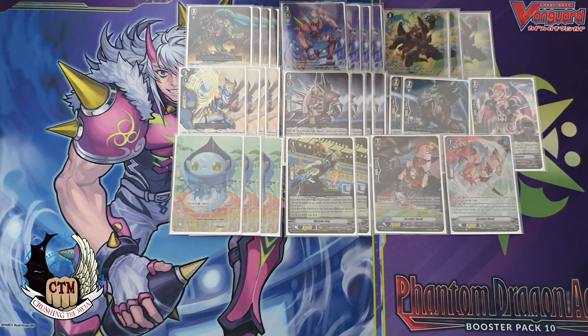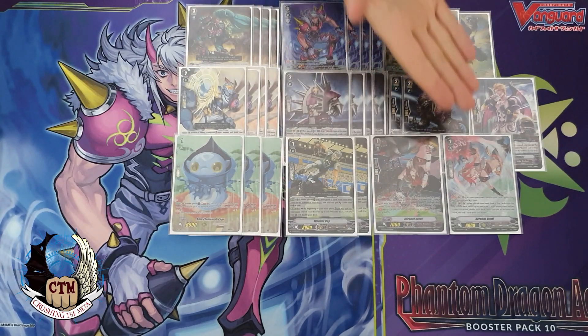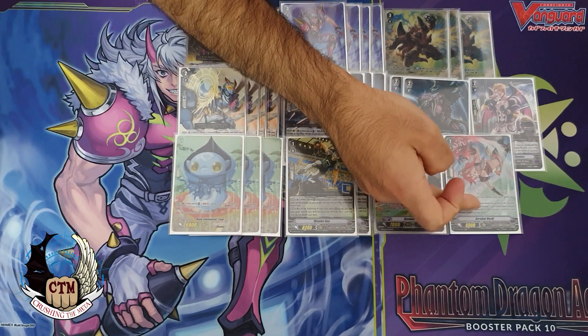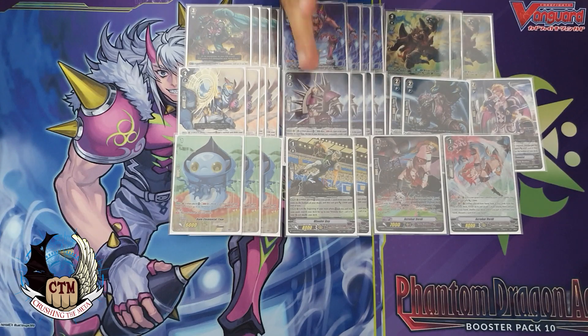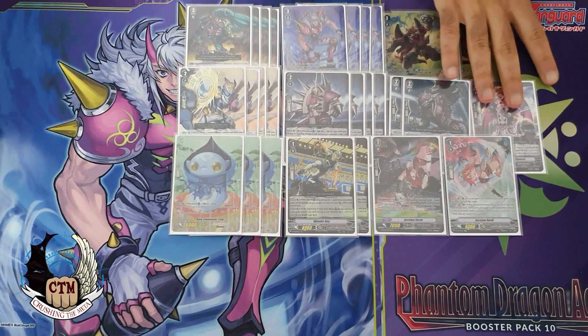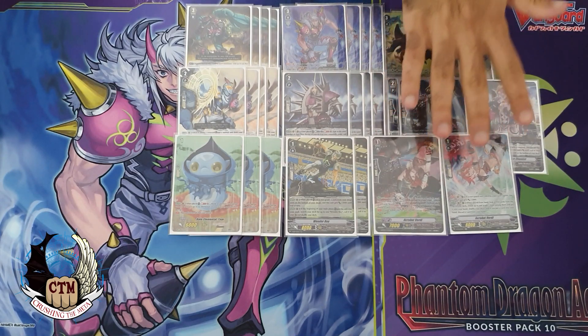The V-era Acrobat Verde is a great ride target and can be called as a rear guard. She gains 5k becoming a 13k beater, good even in a GB8 turn. Her second ability when placed on hand lets you look at five cards and search a Grade 3 — finding Jelly Beans essentially searches a heal. This makes the deck more consistent, which we lacked when playing the vanilla engine.